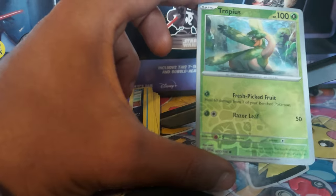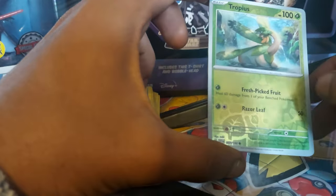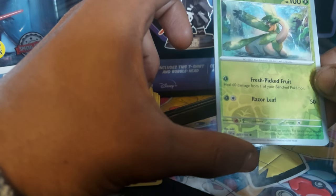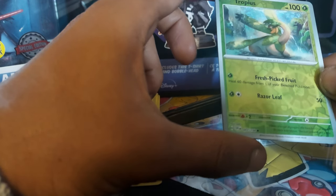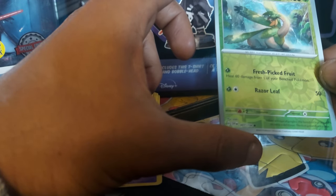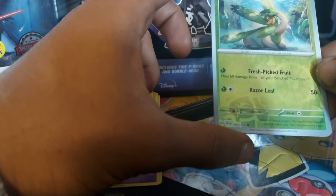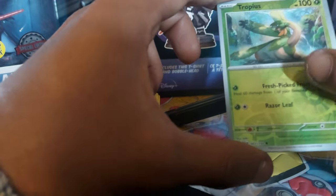Tropius, which actually grows fruit — which is pretty cool. 100 health points, leaf type Pokemon, with moves Fresh Picked Fruit and Razor Leaf. Dex entry 357, being a fruit Pokemon, card 7 out of 197. It lives in tropical jungles; the bunches of fruit around its neck are delicious, and the fruit grows twice a year. So if you had this Pokemon, essentially you could make a lot of money by selling fruit!